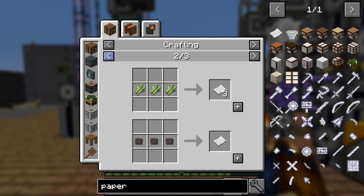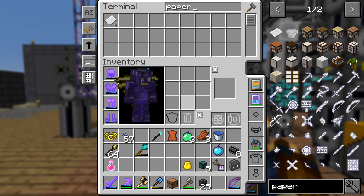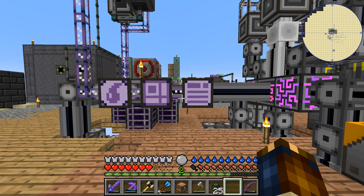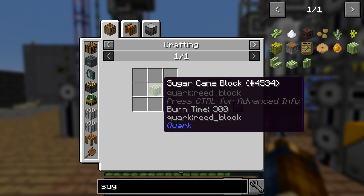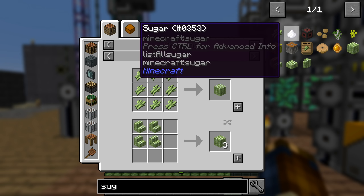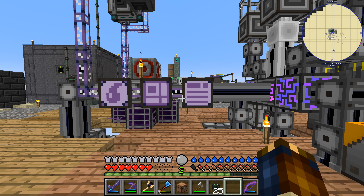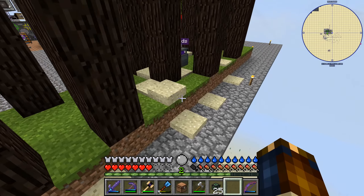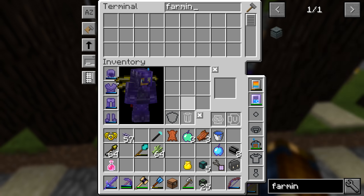A redstone furnace - that would be this one. I can't really fit anything else in here, so I'll just make a redstone furnace and set up another one. Now this is fully upgraded. We should be able to start putting stuff in this interface with this pattern, and now we should be able to make leather. If I tell you to make me one of these - okay good, so now we can make leather.